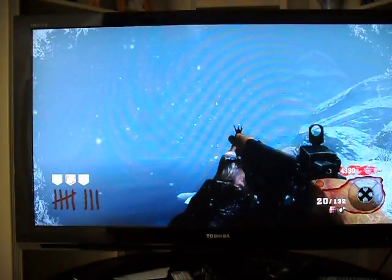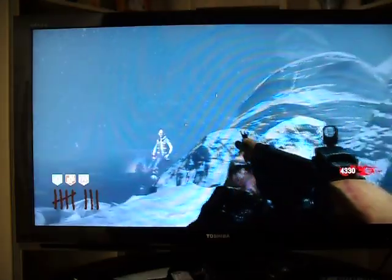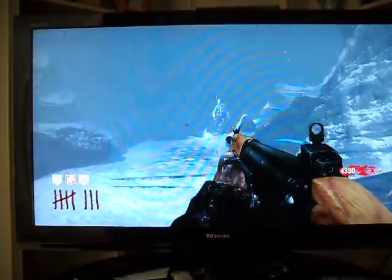Another time I did this glitch down a different flight of stairs — I dolphin dived right beside him and just kind of stood there for like five seconds and my body was going upwards. It was really weird. So you could try this with different stairs and see what happens — if you can get on top of his head or get out of the map somehow.